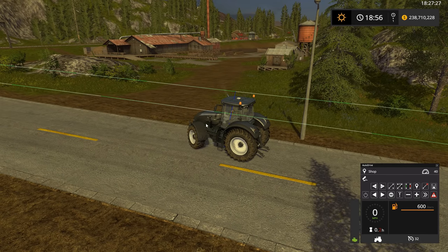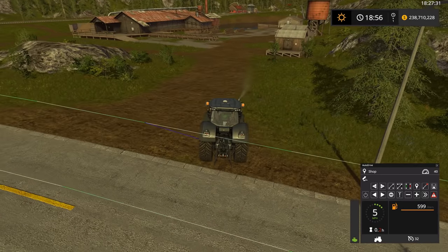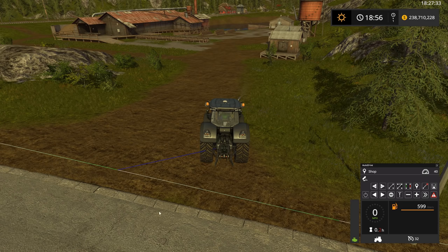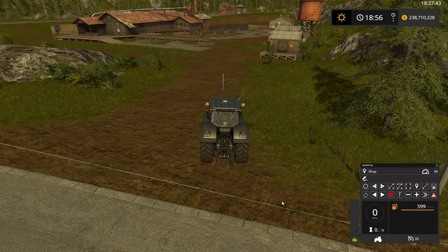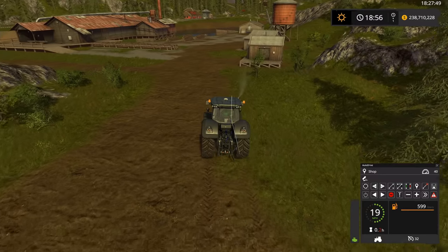To include the lumber mill, we're going to start by recording a one-way route. When you record one-way routes, they only allow travel in the direction that they were recorded in. You do this by clicking the record button once and it will turn red. Red means that you're recording one-way routes. So let's go ahead and drive a one-way route to the lumber mill.